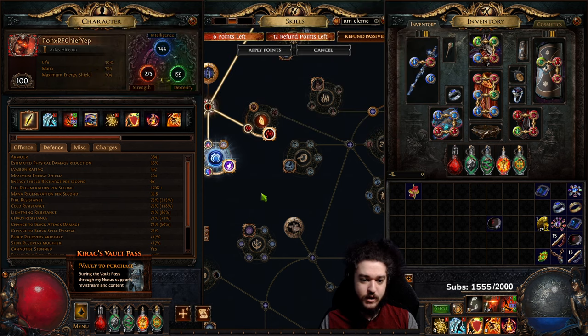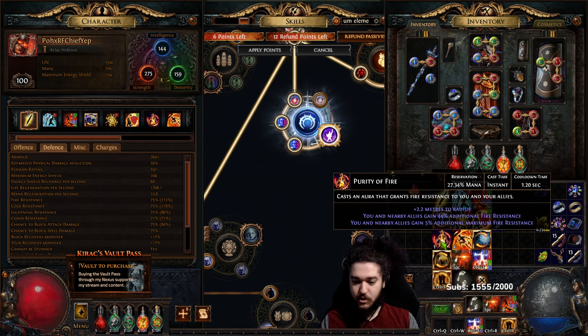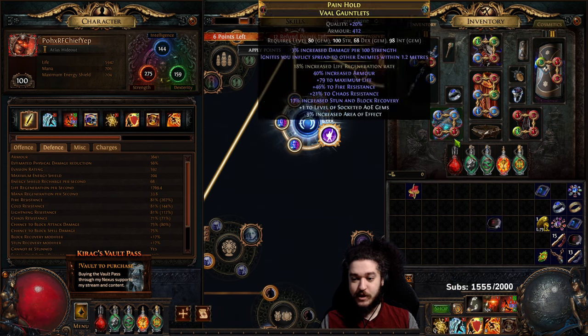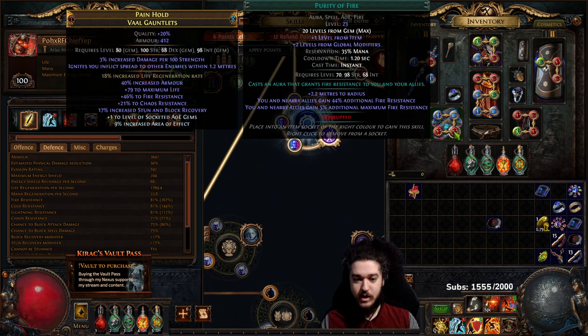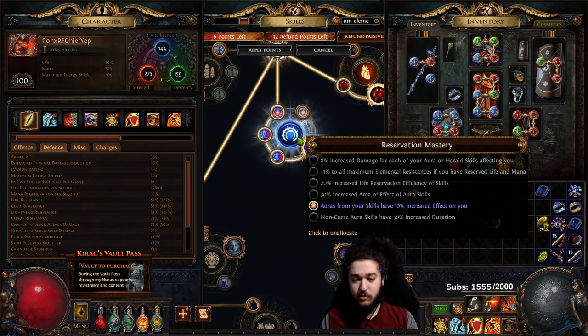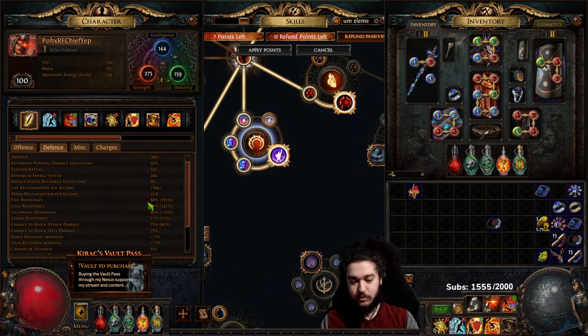There's more to the story. When I turn on my Purity, my max res goes from 75 to 81 — that's actually six max fire res — because Purity of Fire has aura effect scaling. If I remove that 10% aura effect node, I go down one max res. To keep this simple with no math, let's make it really clear.